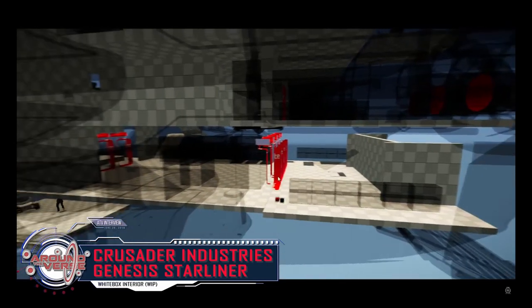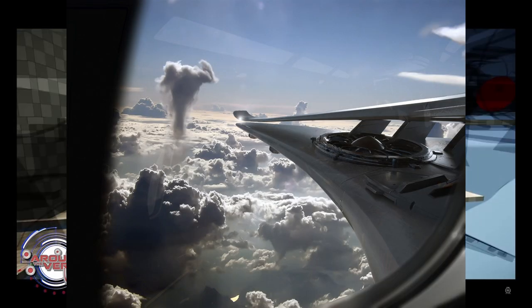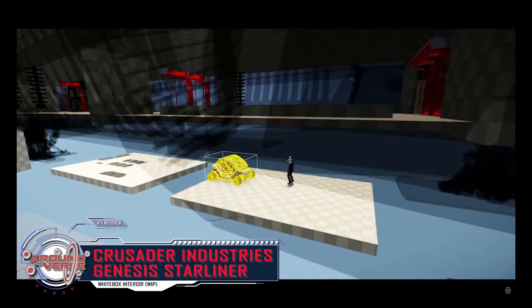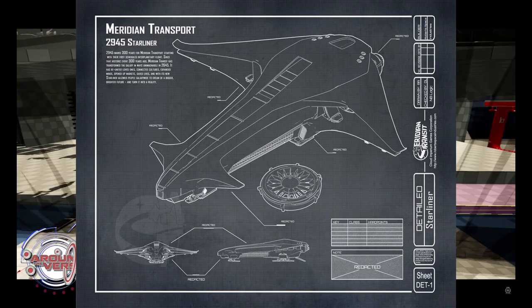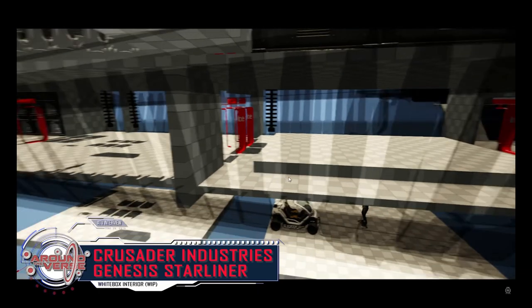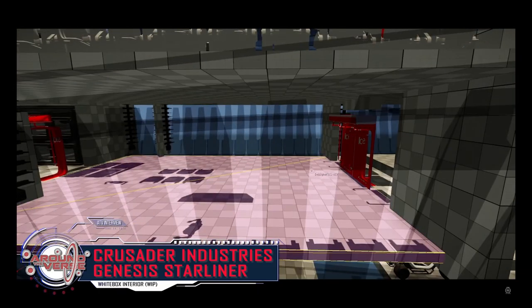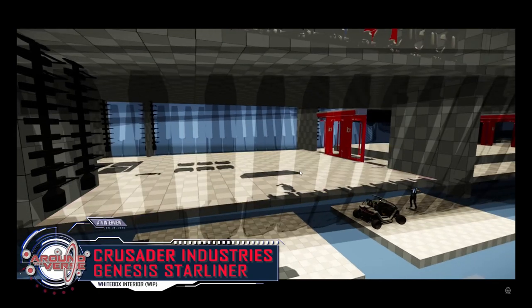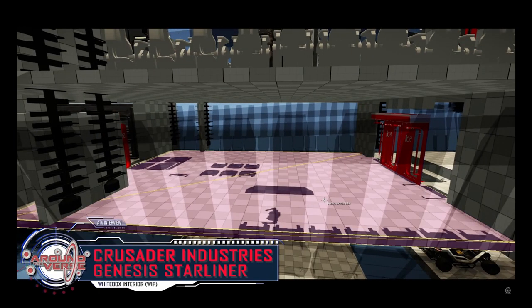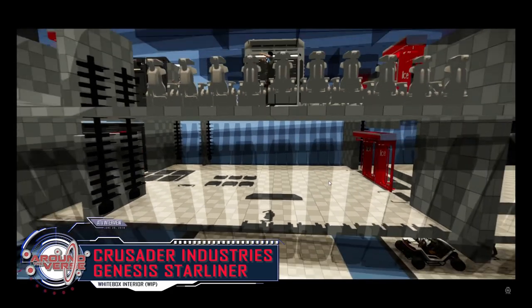So who is this ship for? It's for people who know they'll need to transport people — but even more so for people who need to transport at least one other thing as well, like cargo or vehicles. If you only need to carry a vehicle, get a C2. If you only need to carry people, get an E1 Spirit. If you only need cargo, get a Hull C. But for people who might need to do all of the above, the Genesis is the jack-of-all-trades master-of-none you're looking for.